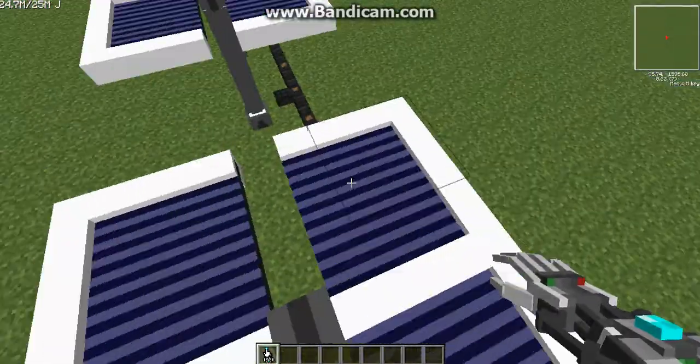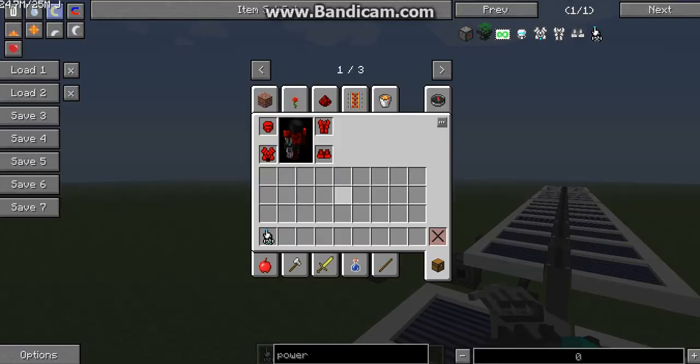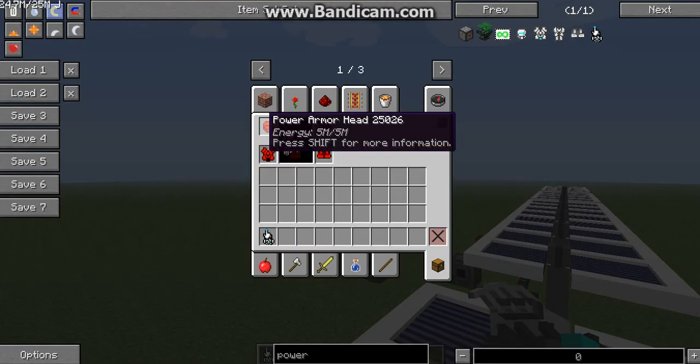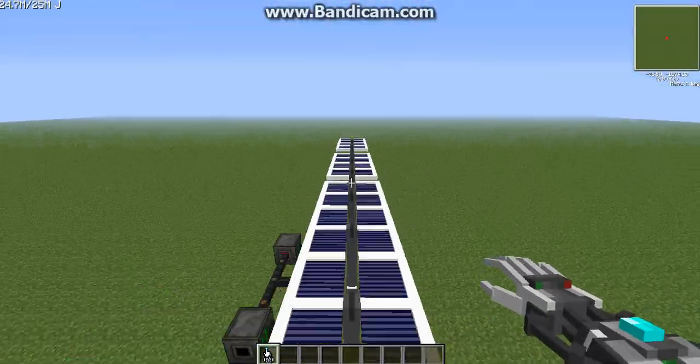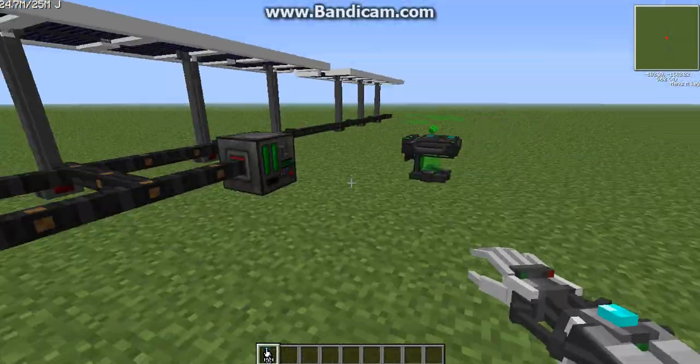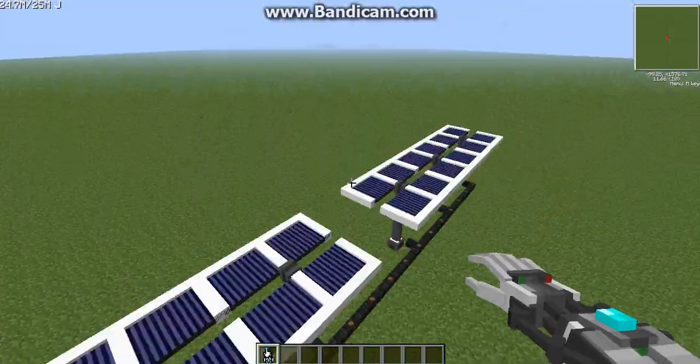That's basically it for the power armor — we're done. You've gone through every piece: the head, torso, legs, and feet. I've showed you how to charge it, how to tinker it, and I've even showed you how to use the power tool.